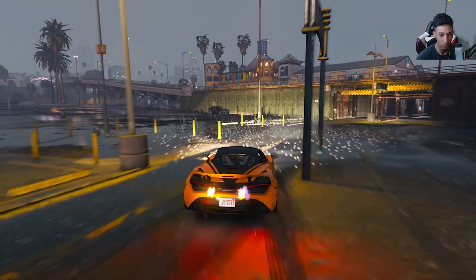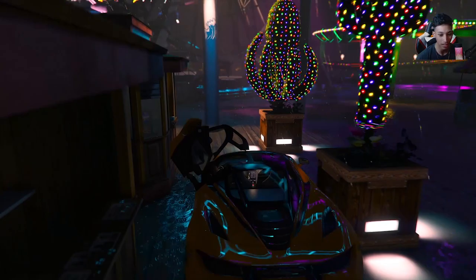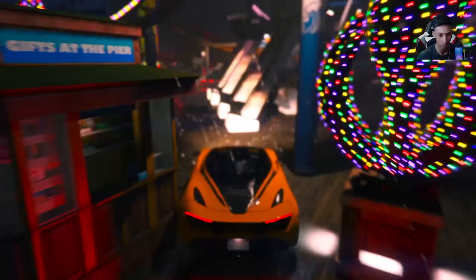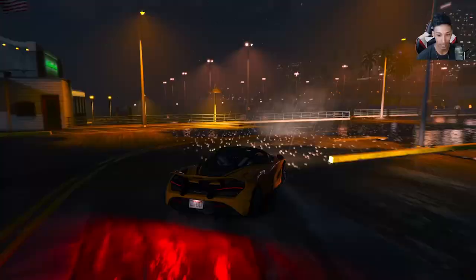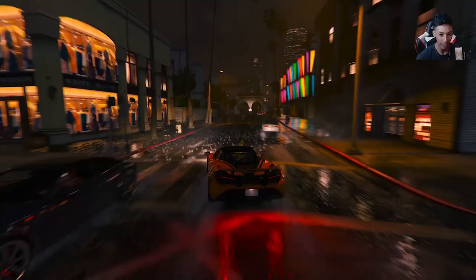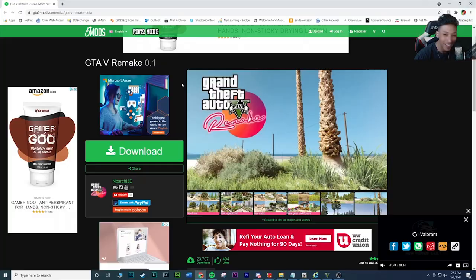Let me go up to the ferris wheel area. If you want to make your game look like GTA 6, definitely install this mod. If you don't like it, just uninstall it. I would make sure you don't have another graphics mod installed at the same time unless you want to be experimental — but I would not recommend it. That's pretty much it for the graphics mod preview, guys — I'm going to show you how to install it. It'll be a pretty short tutorial.